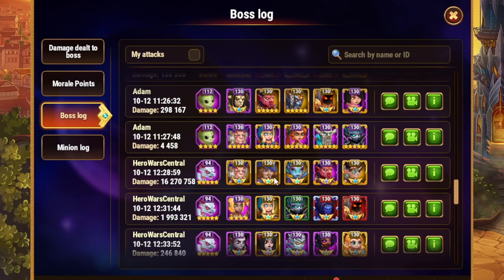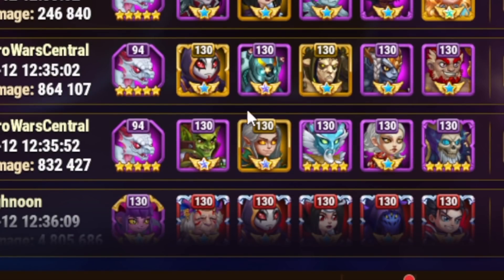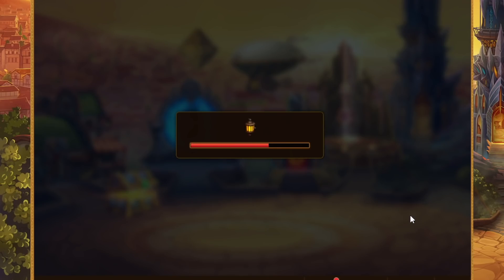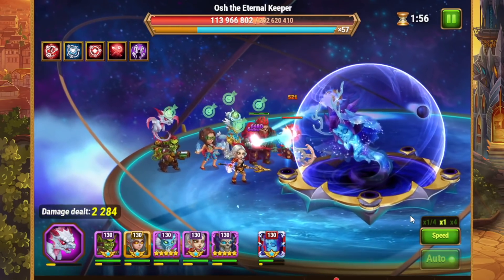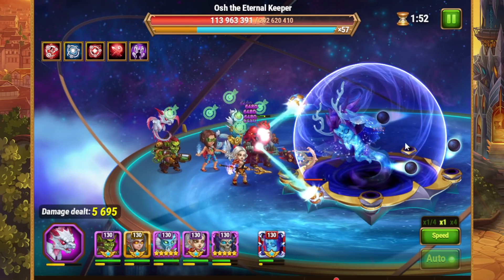But on my live stream earlier today, I was messing around with my alternate attacks because you have to hit the boss a couple of times. I just threw together this team — I think it was the last attempt that I had — just picking up different heroes, different healers, throwing them in there, and we were rushing through it as I was chatting with the comment section. Something interesting happened: we discovered an interesting mechanic with Osh.